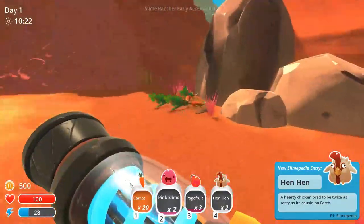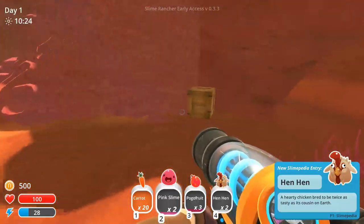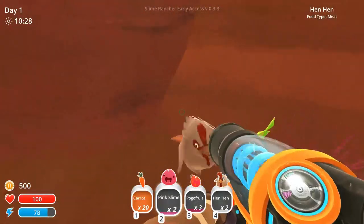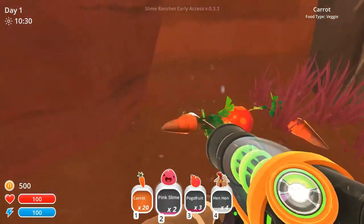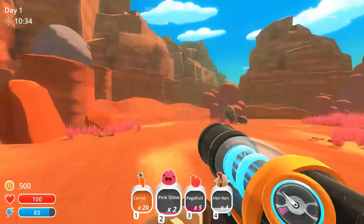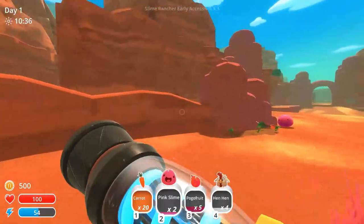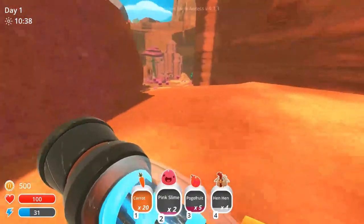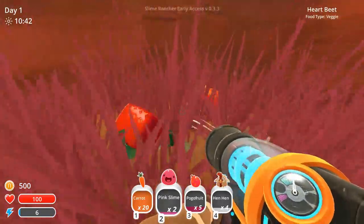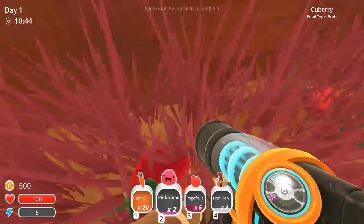Chickens can fly apparently. The giant pink slime over in that direction has a key — a key to the kingdom of other slimes which give me much more money than the pinkies.